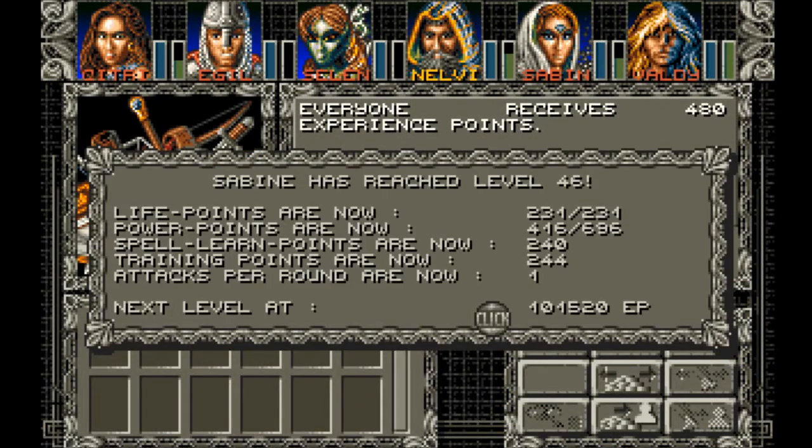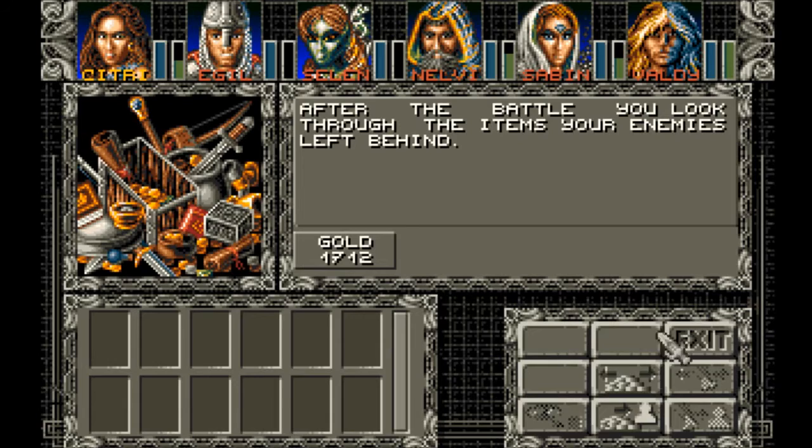Nice. Sabine level 46 — she's getting close to the max level of 50. Life points didn't go up, but 696 power points, 240 spell learning points, and 244 training points. 1712 gold.